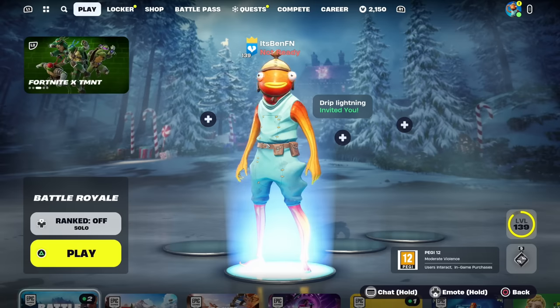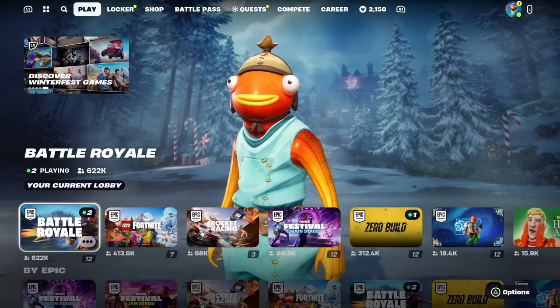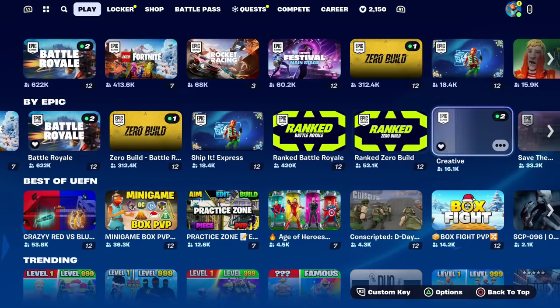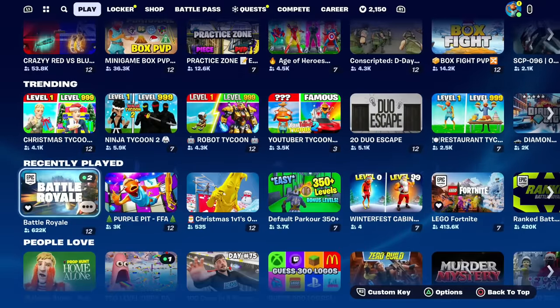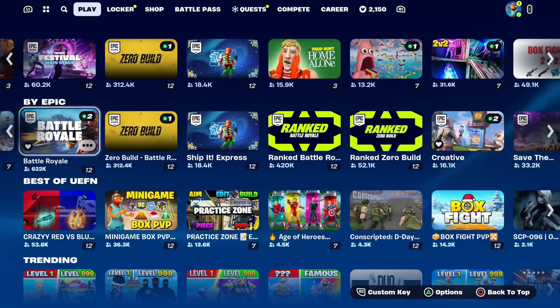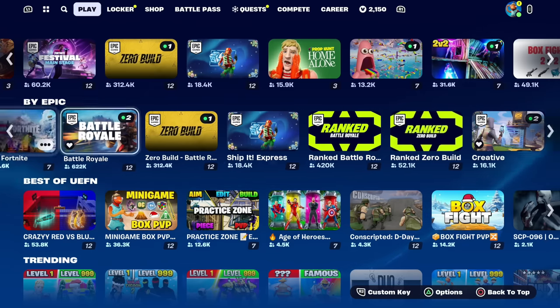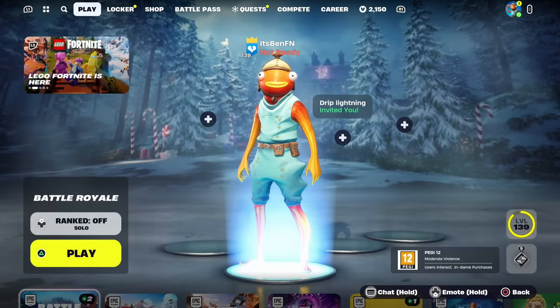Once you've confirmed the cup or tournament is live, go back to Play and go to the mode selection. It will be under the By Epic tab — that's where you'll see the actual tournament to select. If you don't see it there, check another tab, but it will most likely be in By Epic. The tournament may also require 2FA — if you need to enable that, search 'Fortnite 2FA Chapter 5' and a guide should come up.